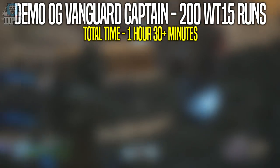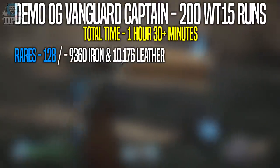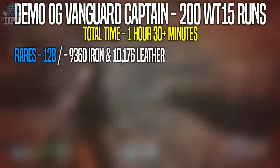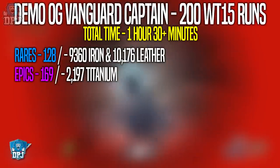For these 200 runs I got a total of 128 rare gear pieces, which when dismantled gave me 9,360 iron and 10,176 leather. I also got 169 epic gear pieces, which when dismantled gave me a total of 2,197 titanium.